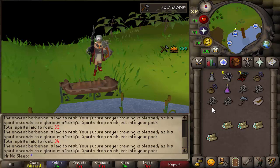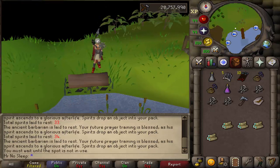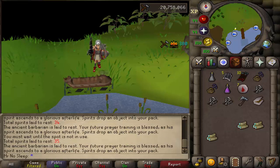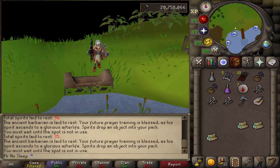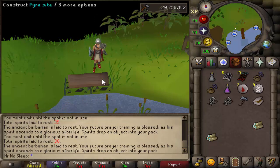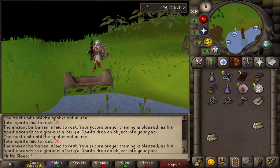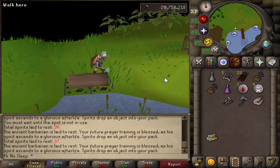Two dragon full helms on one account — not many people can say that, and it would be a great accomplishment. I really could use the GP for the Elysian series, so let's hope we see that dragon full helm red glow pop up in the inventory. We only have three bones remaining. The second best thing from these chewed bones other than the dragon full helm is just a prayer mix two, currently 4.8k. Let's really hope we hit that 70 million jackpot — one bone left.